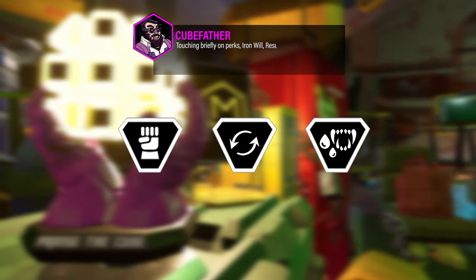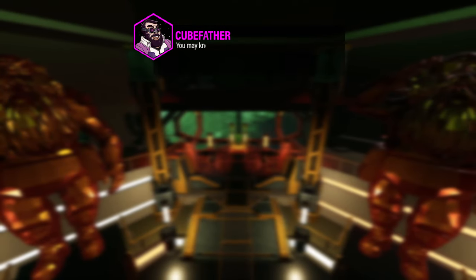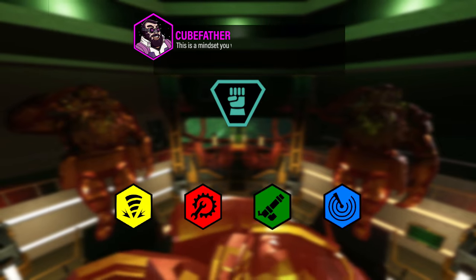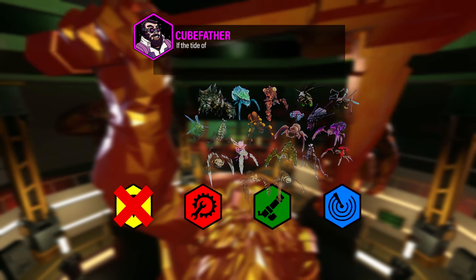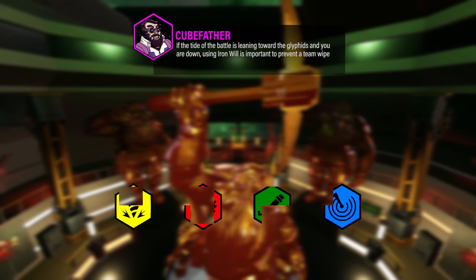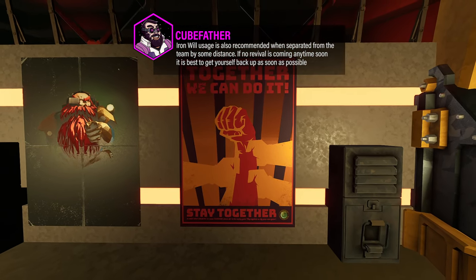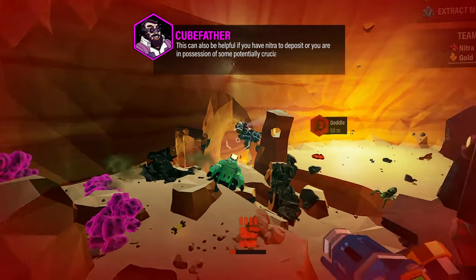Touching briefly on perks, Iron Will, Resupply, and Vampire are a very important trio to help you avoid Death's Door. You may know Iron Will to be the last-stand perk, which is saved for the last possible moment so that a team member can clutch and potentially recover the run. This is a mindset you will have to unlearn, as using Iron Will too late when everyone is down can render a mission unwinnable. If the tide of the battle is leaning toward the Glyphids and you are down, using Iron Will is important to prevent a team wipe. Iron Will usage is also recommended when separated from the team by some distance — if no revival is coming any time soon, it is best to get yourself back up as soon as possible. This can also be helpful if you have Nitra to deposit, or you are in possession of some potentially crucial firepower.